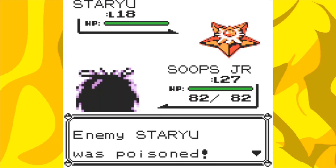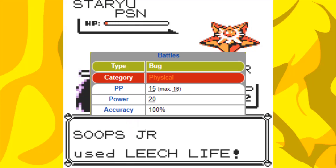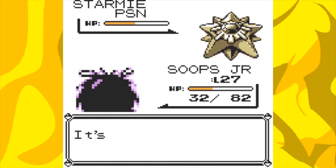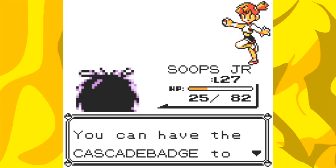During that grind, Venonat learned Leech Life, which was only a 20 base power move, but it's a physical STAB Bug type move, so I guess it's all we've got. Luckily it's super effective on Starmie, so that's great to see. It also heals up the user like Absorb, so it helped keep us alive when Starmie was using Bubble Beam to pummel us, but eventually we defeated it and won the badge.